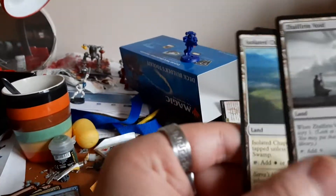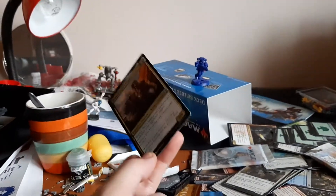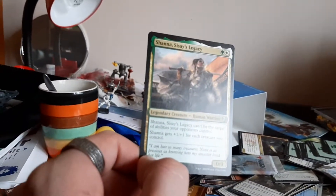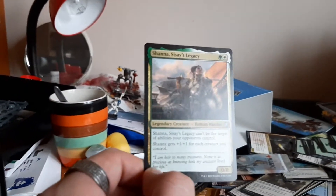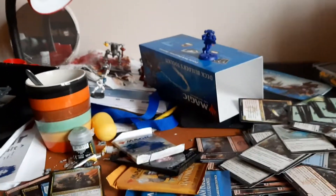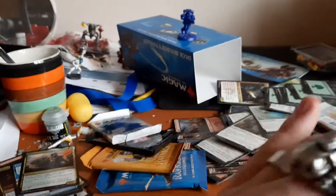I like this saga and I'm gonna put it here. Plains, Isolated Chapel, The Eldest Reborn — oh, I might have really missed this one. A legendary creature with zero zero — does this mean it dies the moment it reaches zero? Let's see: Shanna, Seaside's Legacy — can be the target of abilities your opponent controls. Shanna gets +1/+1 for each creature you control. That's a good rush deck, I'll keep it here — I like it, that's my favorite one out of all the openings today.